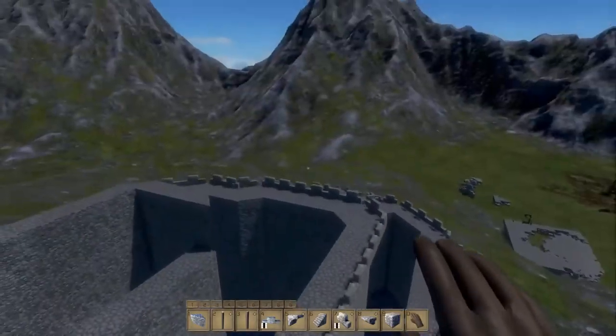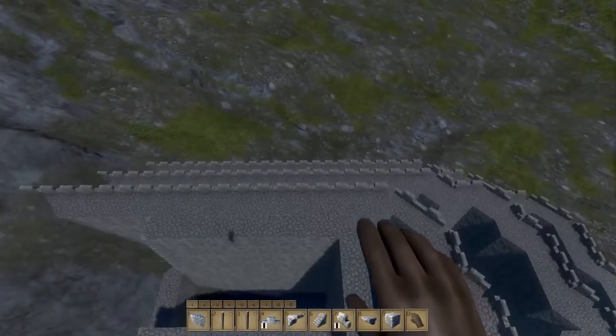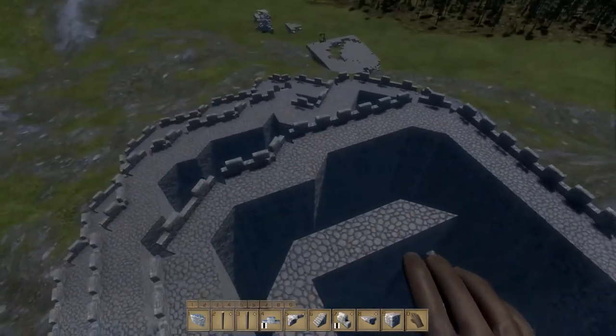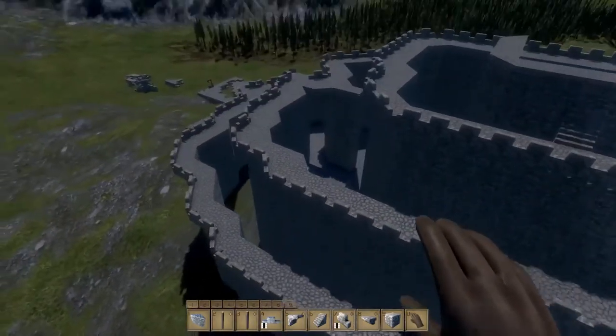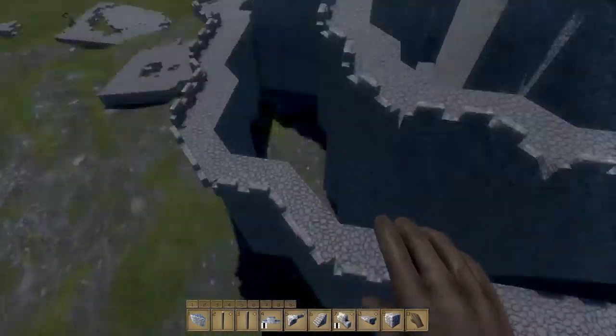There's this step upstairs and then there's the other stairs right there. So now it's a completely functional castle wall, and yeah, I guess I'm gonna have to build some doors or something.